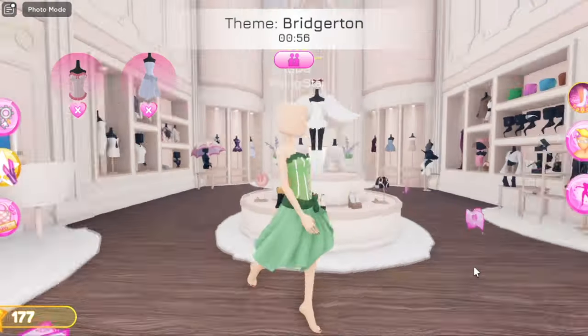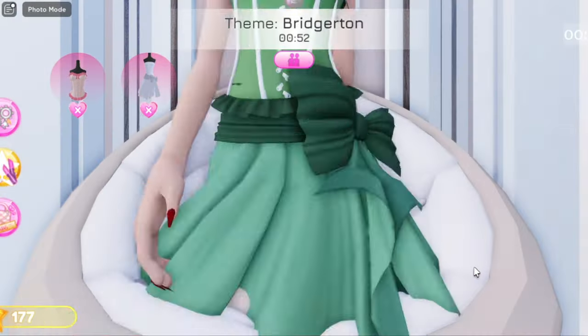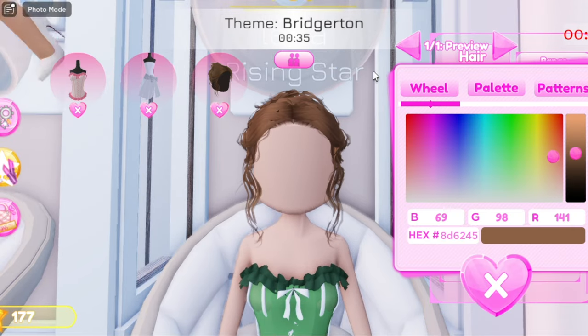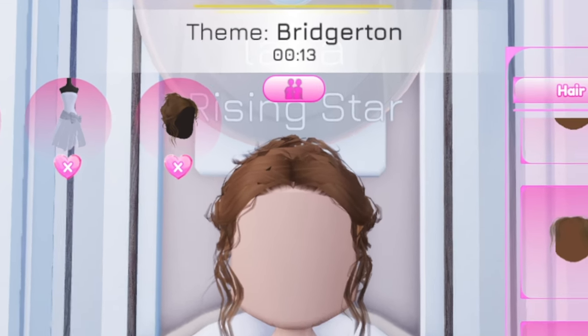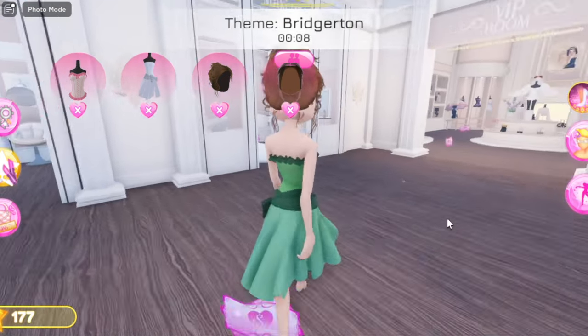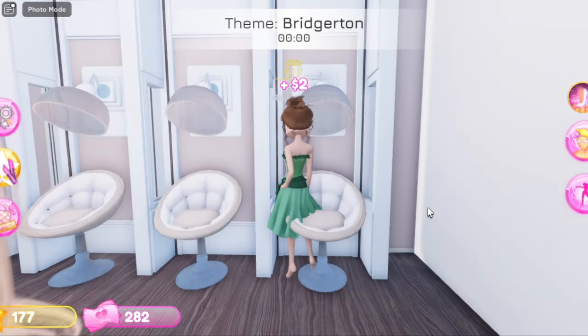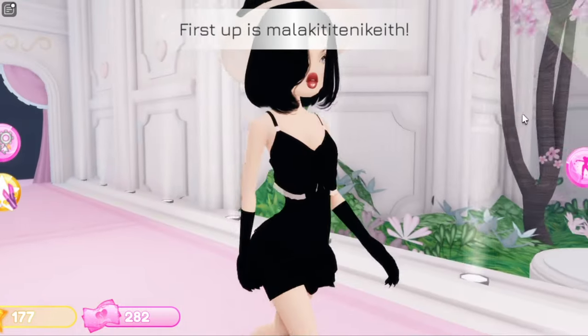I want to change the color of this skirt to match the top. Yes — this is my outfit. It's not that bad considering I don't play this game a lot. I want to go with a bun. Okay, this is the bun but we can go with bangs — I see some bangs here, this is nice. No way, we have 13 seconds! I don't have a face right now and my bangs don't match my hair!